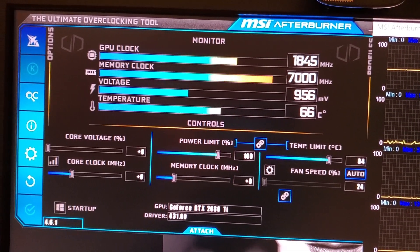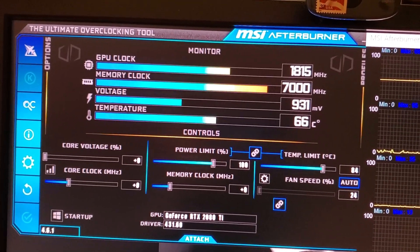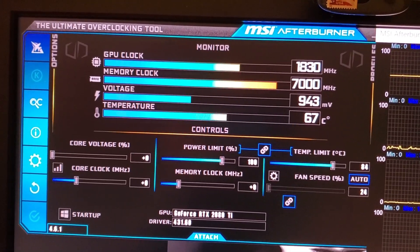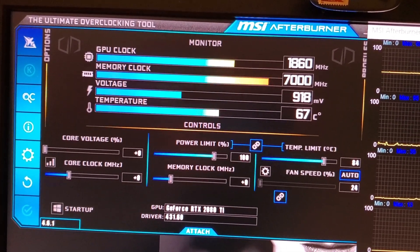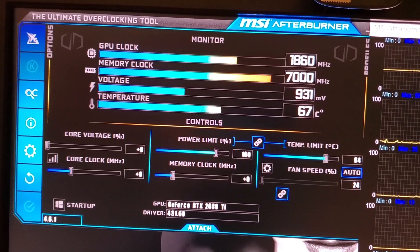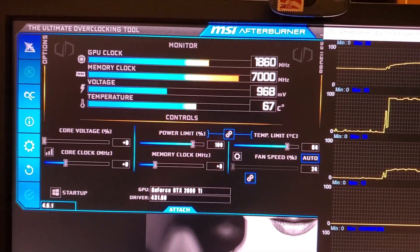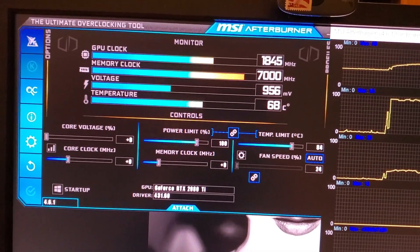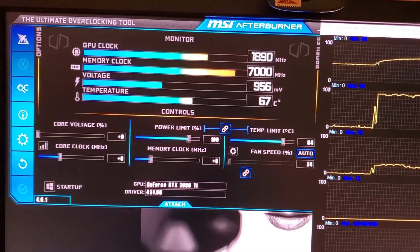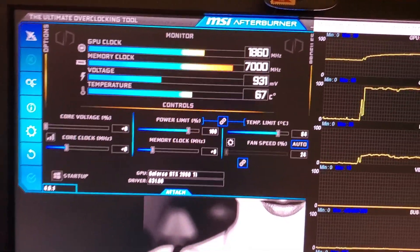The core clock is still at just default. The memory's at default. In fact, everything's at default. It seems to go between about 1,850 megahertz to about 1,950 megahertz. This is with me doing nothing to this card so far — I haven't done anything other than install it, turn on the benchmark, and just see what it's doing.